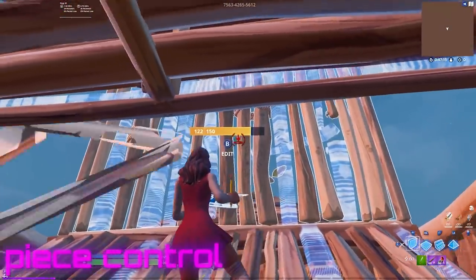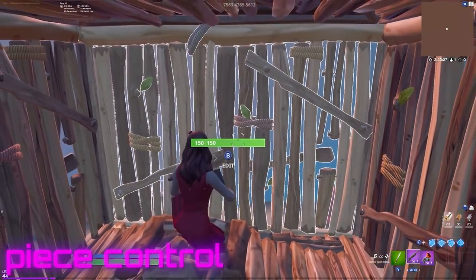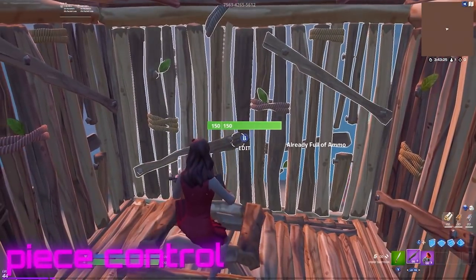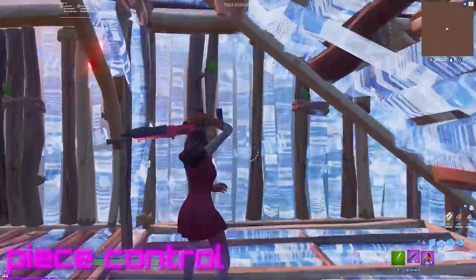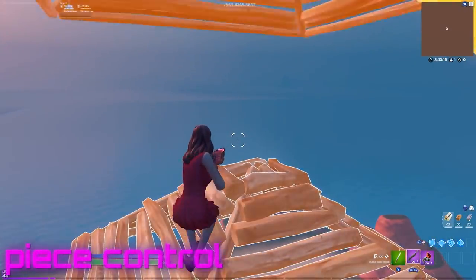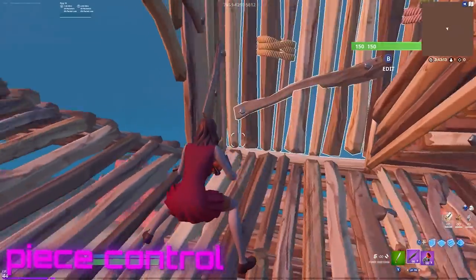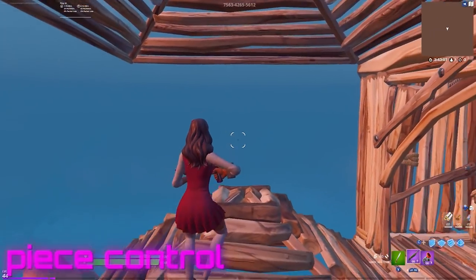Let's say your opponent is on top of this cone right here — you double edit up, take the wall before he takes it, full box. One thing you can do while practicing piece control on the island: you don't have to place a stair and flip it all the time. You can place a cone, but if you start placing cones to practice, I really want you to start building ahead — it's a really good strat.